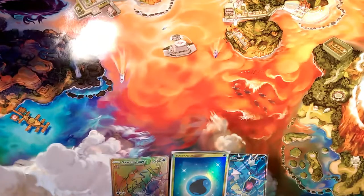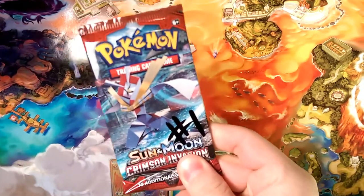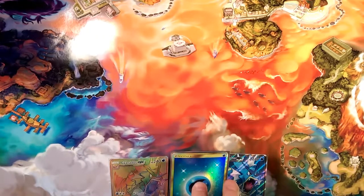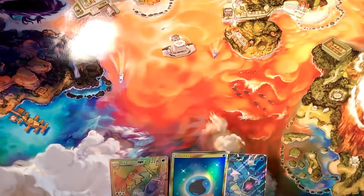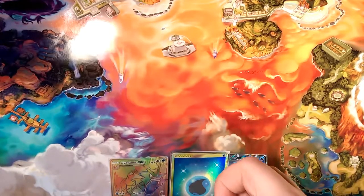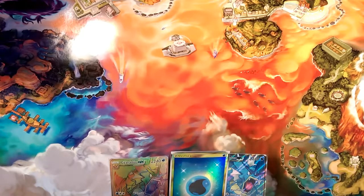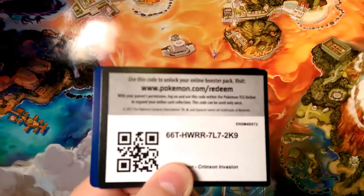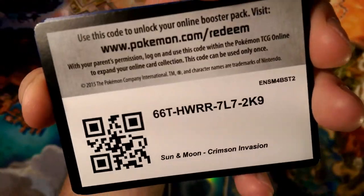Hello friends, Dabber Drabber here, and welcome to the last day in the Crimson Countdown — lucky pack pick number one right here with Kartana GX on the front. This has pretty much been a Gyarados booster box. The only thing I'm missing is the regular art Gyarados GX, which is kind of crazy since I already have one. Here's the code for the last pack — let me know what you guys get on TCG Online.